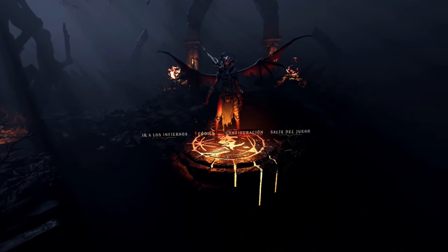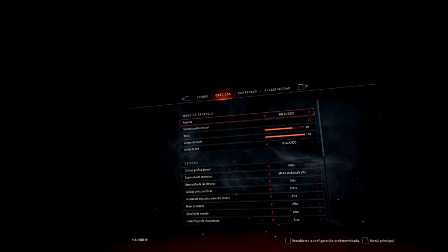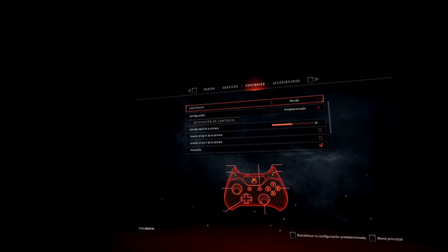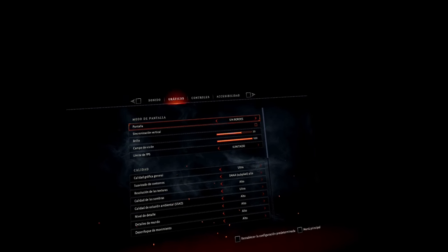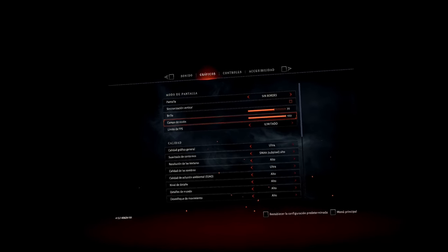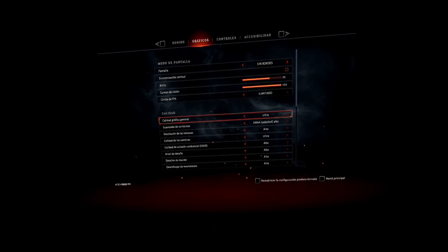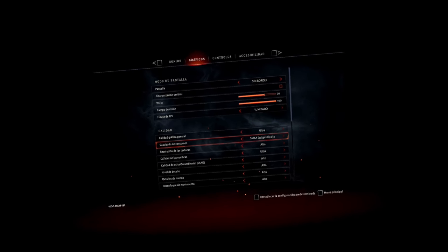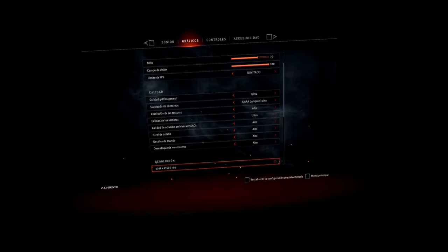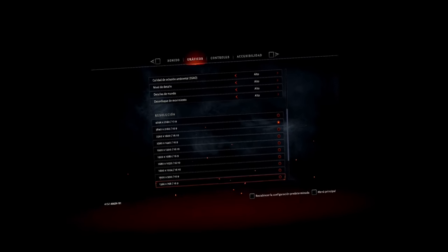En cuanto a la configuración, os voy a enseñar la que yo tengo puesta. Para cambiar de menú le damos a los gatillos laterales izquierdo y derecho. En gráficos, lo dejamos sin bordes, sincronización vertical desconectada, brillo el que queramos, campo de visión al máximo, límite de FPS ilimitado para que el juego vaya lo más fluido posible, y en calidad ultra. El suavizado de contornos SMAA, que es el más óptimo. En resolución, como siempre en estos casos, no va a afectar a la VR la resolución que aquí pongamos.